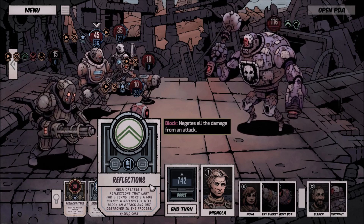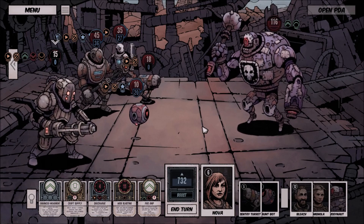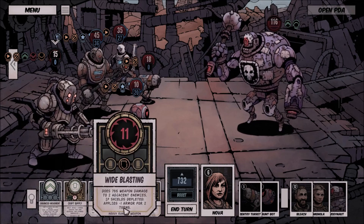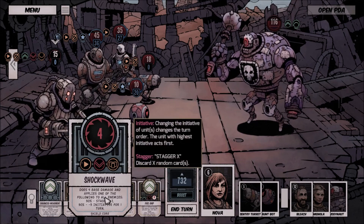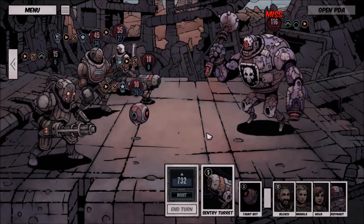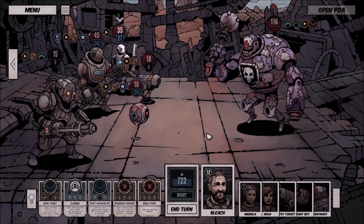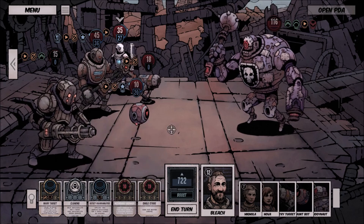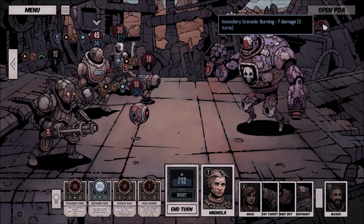There's a lot of different fun cards here. Reflections negates all the damage — but I'm going to attack, we'll do that. Negative one armor, and then we have Shockwave. Shockwave — meh, did nothing. We did enough to knock him away for once. Trying to keep that fire burning on him.